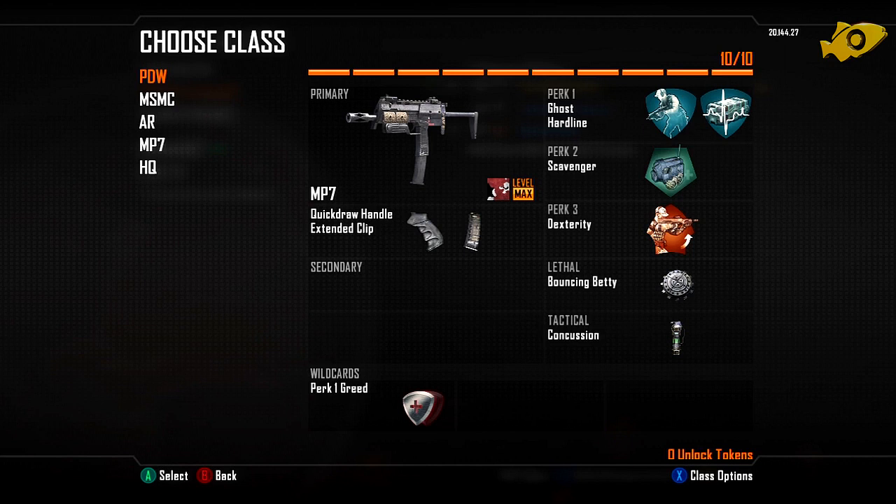Sorry about the class names, they need to be updated. Straight away we've got the MP7 with a Quick Draw Handle and Extended Clip. You don't really need the Extended Clip on the MP7 as you start off with 40 bullets, but this gun was predominantly used for close quarter combat maps. Although I've got Ghost on it, you don't really need a suppressor on close quarters maps as they're probably going to know where you are from a revenge kill anyway.